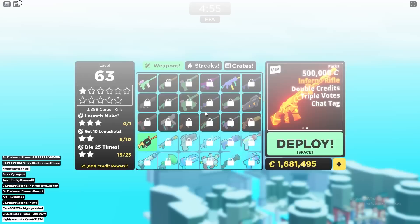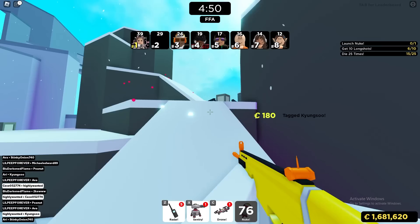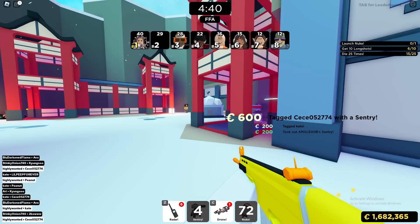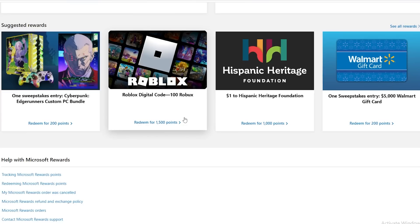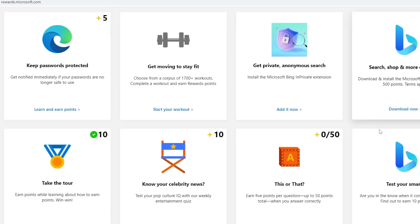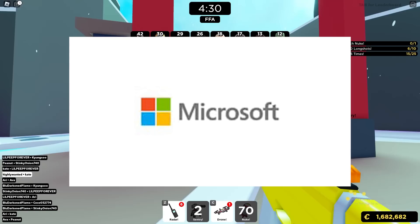The fourth method is using Microsoft Rewards. Basically, you complete surveys and different tasks to earn points, and you can use those points to buy Roblox gift cards. I know it sounds a little fishy, but this is directly from Microsoft and it is a legitimate thing — it actually does work. I just signed up for a Microsoft Rewards account and you can submit points to get free Robux and even other stuff.